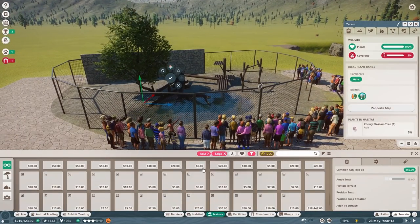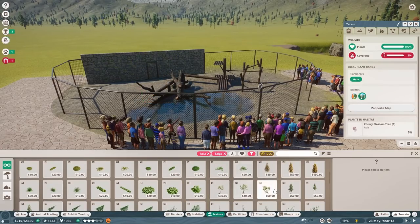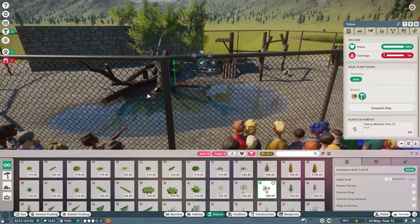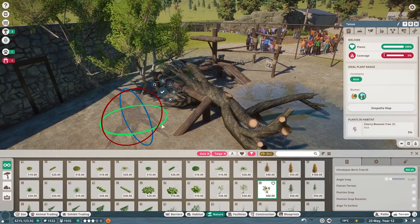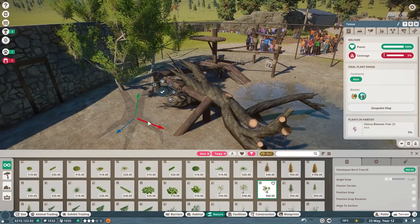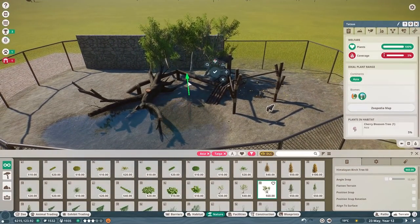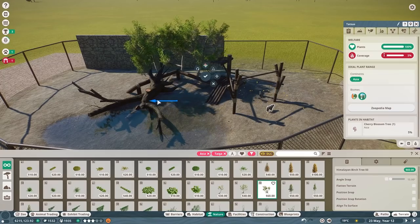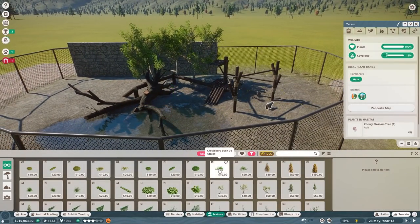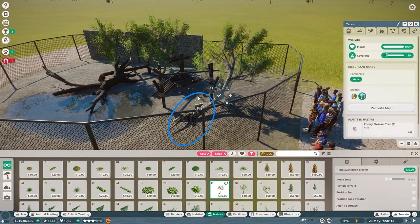I'm trying to stick with taiga foliage since that's more realistic. I guess I can use these because they're a little more sparse - more believable that they'd grow through chain link. Let's bend this up - maybe three trees in the back, a little taller, a little more forward. I kind of want them to surround this elbow area of the climbing structure. Let's grab another one - I want this one falling a little bit.